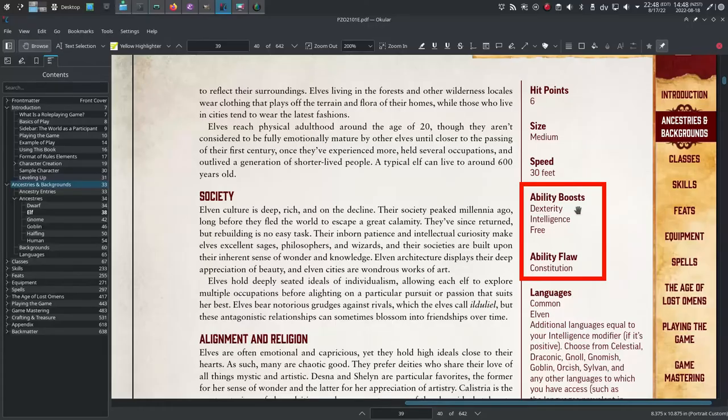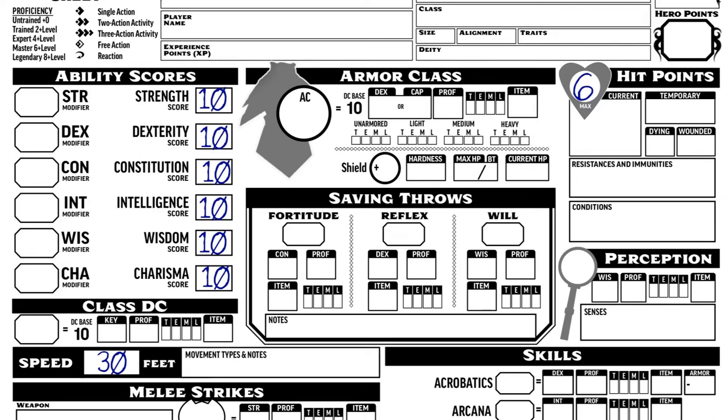Ability boosts — this is one of the coolest things about Pathfinder 2e. You don't have to roll for ability scores if you don't want to. If a player has heard about the mythos of rolling dice to build a character, let them if they want to, but you don't have to, and it's quicker if you don't. What you can do instead is start all your abilities at 10, and then take ability boosts and ability flaws as you build your character.